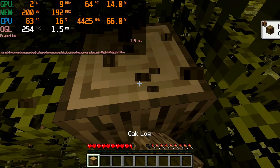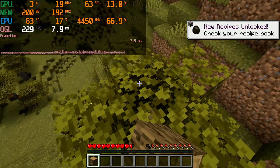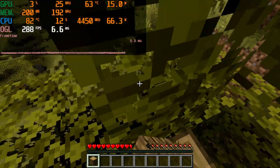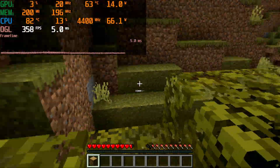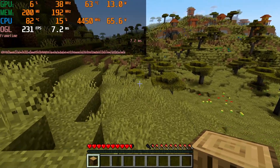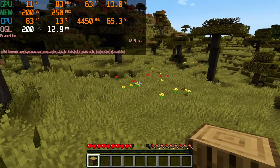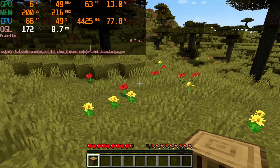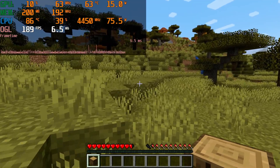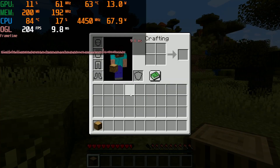I'm punching the heck out of this tree. I've got wood — hell yeah. What can we do with this wood? Let's just keep hitting stuff with it. I think I've abused the tree enough, let's move on. So that's how I get into my inventory.